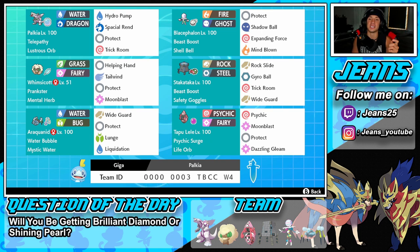Right next to him is Blacephalon, an amazing Ultra Beast that can hit like an absolute truck. Beast Boost ability, Shell Bell as the item, so he recovers one-eighth of all the damage he does. Moveset: Protect, Shadow Ball for STAB, Expanding Force for huge coverage, and Mind Blown for huge STAB damage.